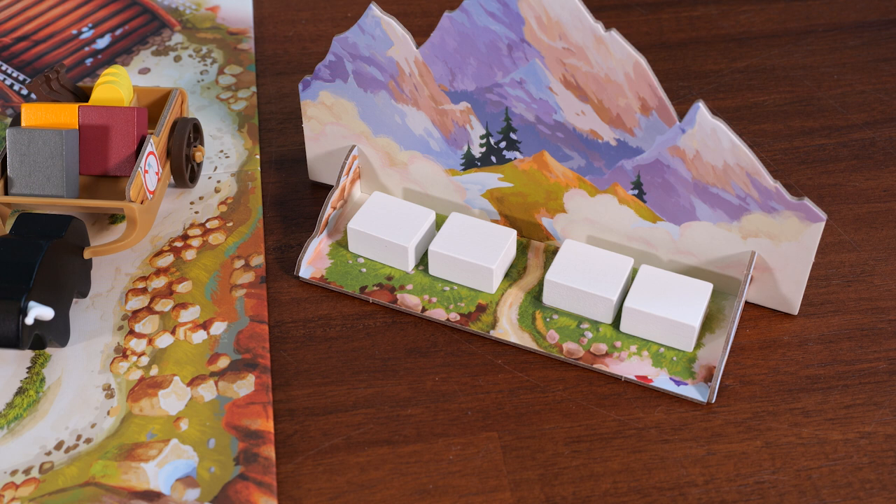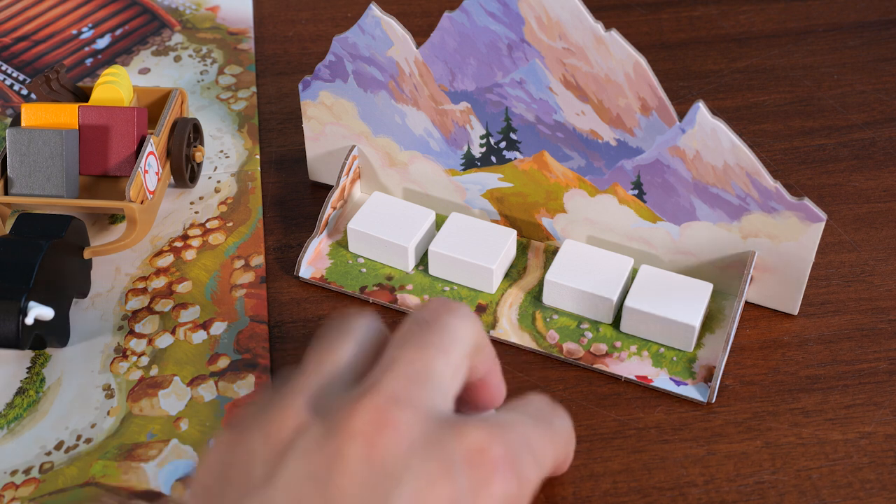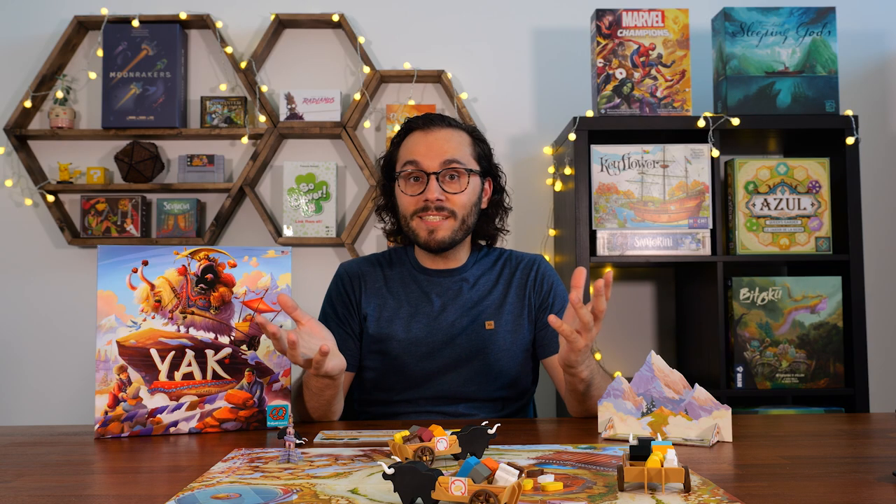If all the mountain spots are filled, first check if the fog marker — the cloud token — is on the board. If so, remove it, freeing up a new mountain spot, then return all fog stones to the bag. If the mountain track fills up a second time, leave all fog stones on the mountain track for the rest of the game, putting only one extra fog stone back in the bag. There will now be a single fog stone continuously cycled for the remainder of the game.